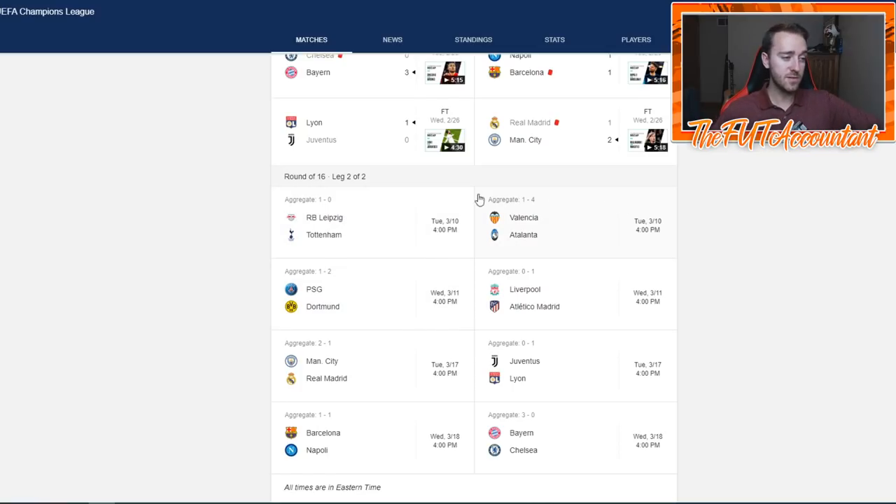We have Leipzig versus Tottenham. We have two games on Tuesday and two games on Wednesday. Tottenham is very down — Leipzig has the away goal and a one nil aggregate lead over Spurs, meaning Spurs would have to score two to win. I do not think Tottenham is going to be able to pull this out. I actually believe they're playing behind closed doors because of the coronavirus, which might be the case for some of these other games too.